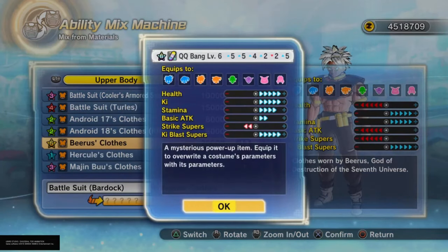You will see you have a 6-star QQ bang. Here's a quick tip: if you don't like the QQ bang you got, just close out of the app — don't do anything else — just close out of Dragon Ball Xenoverse 2 and none of your items will be lost. You can keep doing that method until you get what you like. I'm gonna just keep doing it and see what I get.